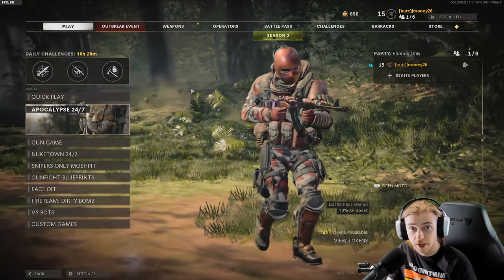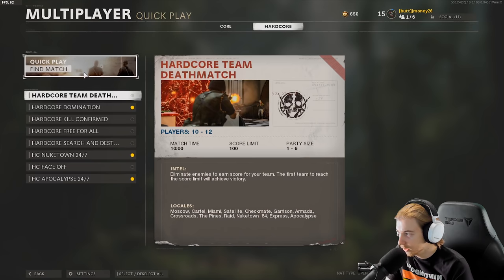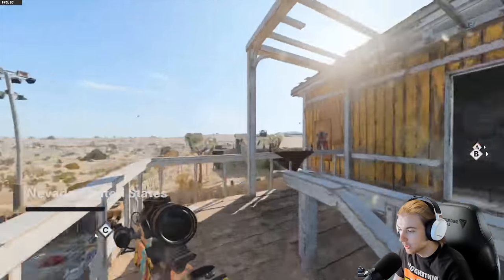One more thing — I was doing all that in hardcore, so if you're using this build in core it might not work the same. Let's queue up Apocalypse and Nuketown.